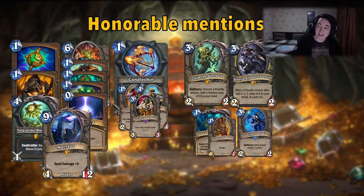Another interaction worth noting is Coldlight Oracle — the bouncers are not only good in Quest Rogue but also in Mill Rogue. I don't know how good it's gonna be, but there are a couple of cards that improve Mill Rogue and I think it's gonna be an interesting deck. It might be seeing some play especially with all those control decks around. We should keep an eye on those Rogues.